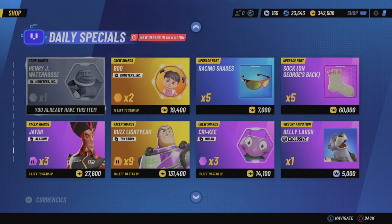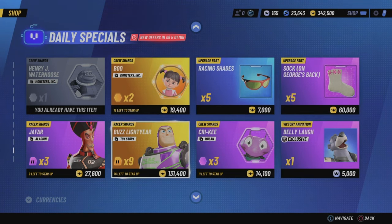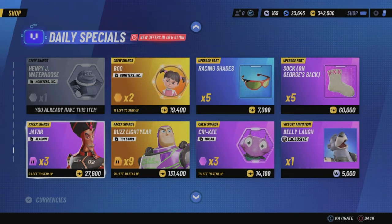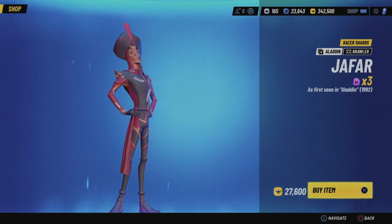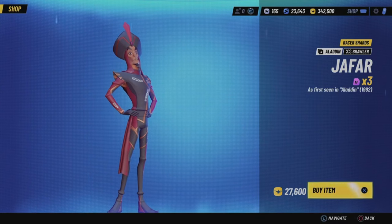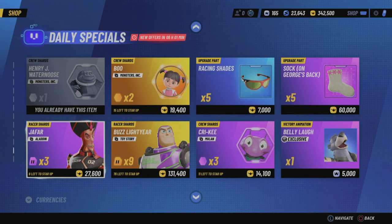The daily specials reset every so often — you want to check every single shop reset. As you can see right here, I have Jafar shards in my shop today. Keep checking every single reset — it resets about three times a day — and you'll get lucky eventually. The fewer characters and crew members you have unlocked, the easier it is to get offers for characters you actually want to star up.